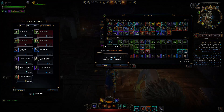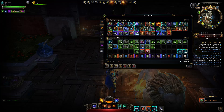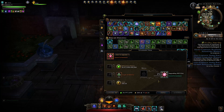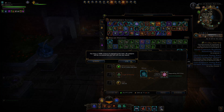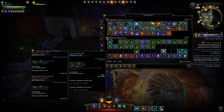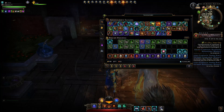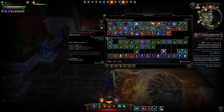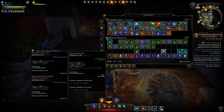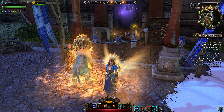If you have astral diamonds and are willing to spend them, you can just buy glyphs from the wondrous bazaar. With those we can finally get our enchantment ranked up to mythic, and at that point enchantments actually give a decent amount of item level — 1,500 when maxed out, compared to around 180 item level at rank 15, which was barely giving any statistics.